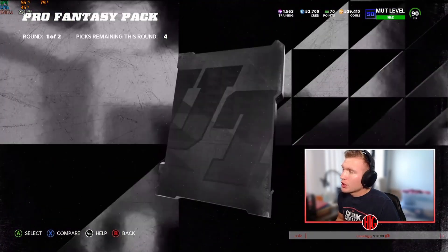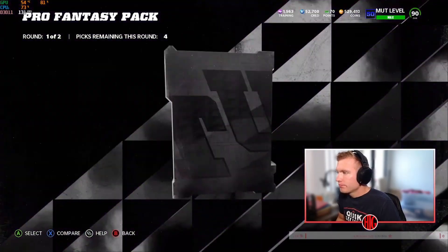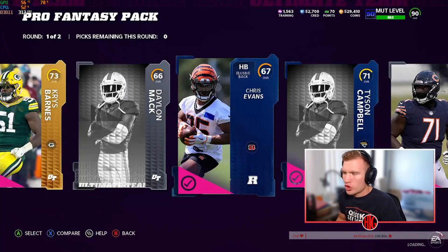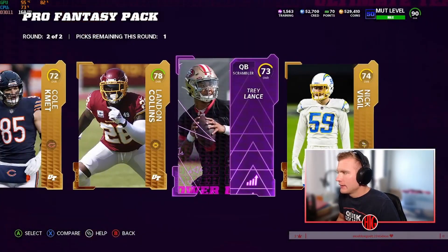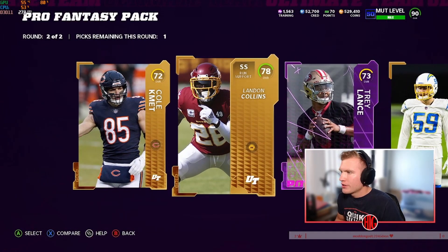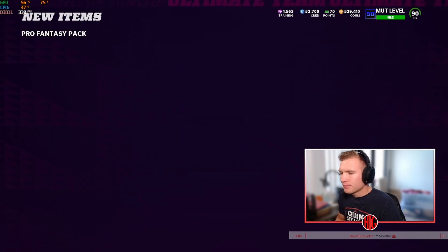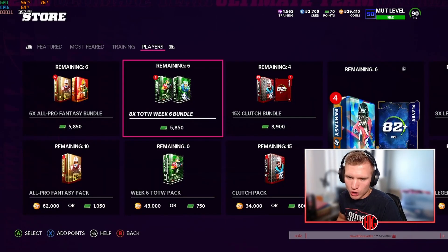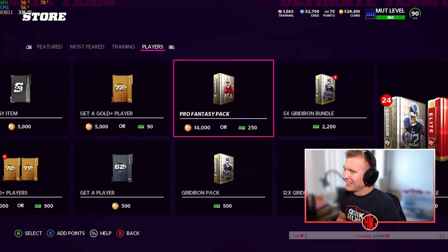I said I was only gonna spend like a hundred-something K on them but I really don't know how much I spent. Whatever, we'll make it back. Power-up and nothing — 78 Landyn Collins or Trey Lance power-up. I'll take Landyn Collins. Trey Lance is garbage — he didn't do a damn thing against the Cardinals. Let's keep going. I want to pull these LTDs — I'd be cool with any one of them.